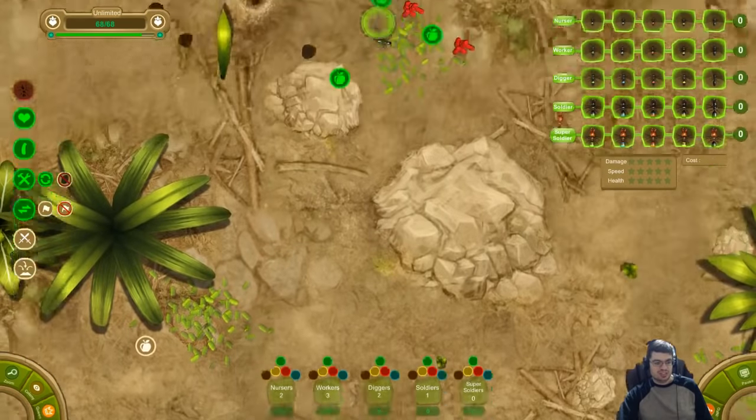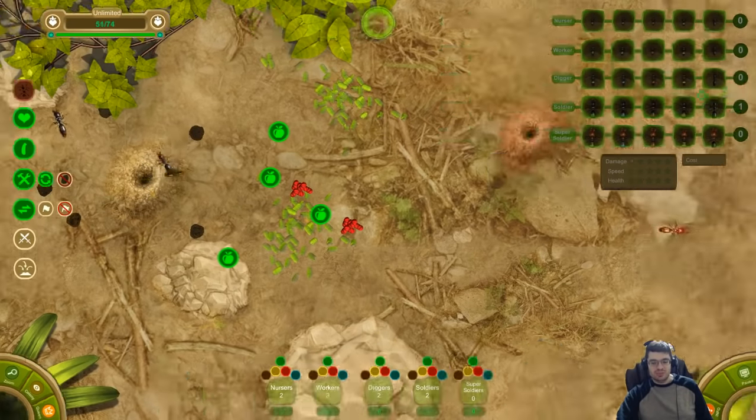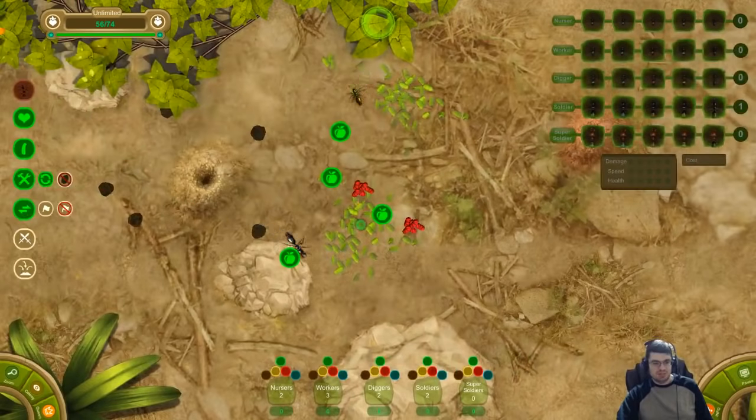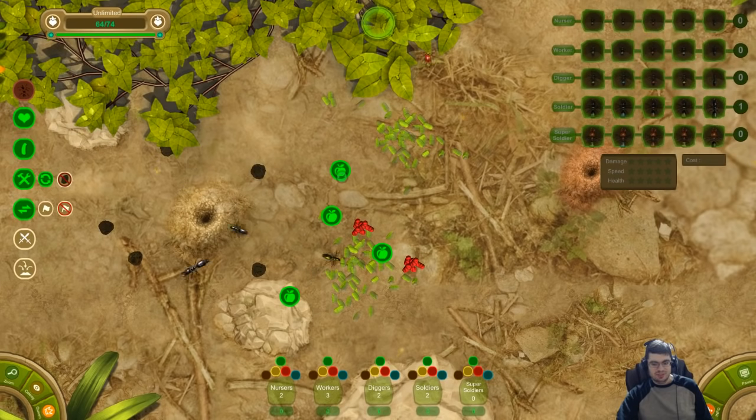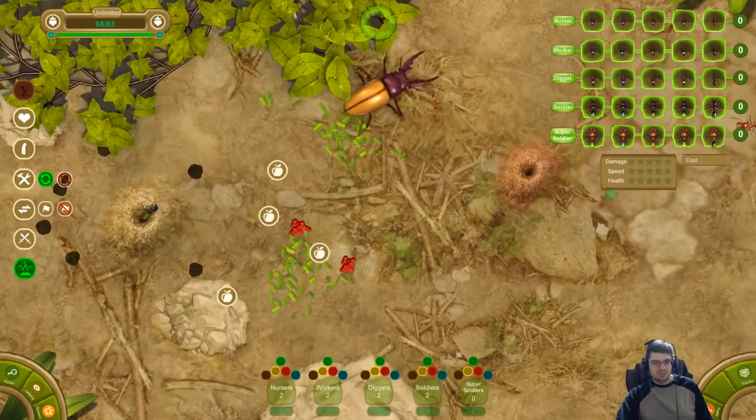I'm not the best, just let you know that. I'm just an old guy that likes to have fun. I'm gonna get a few more soldiers. We are right next to red here and it's making me nervous. I'm gonna stop feeding the queen temporarily. Oh crap, get out of there. Yeah, we don't want to mess with that thing. We'll wait.